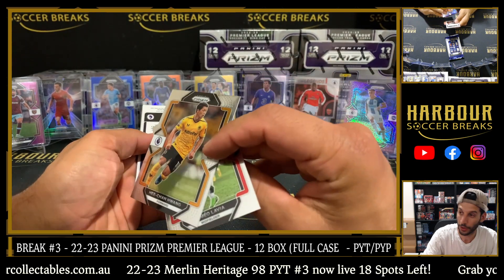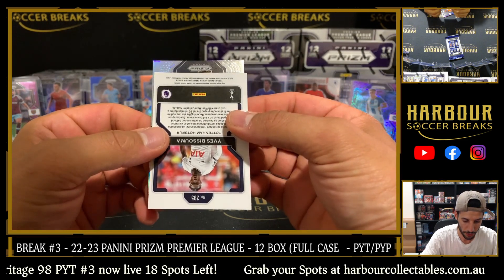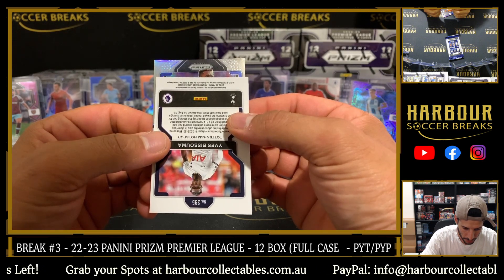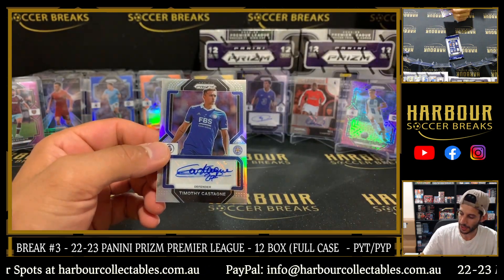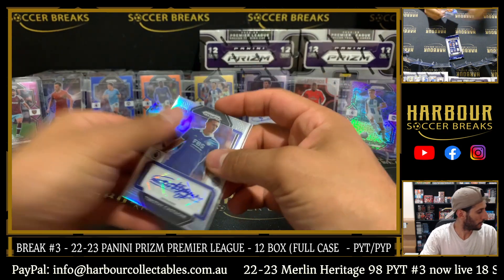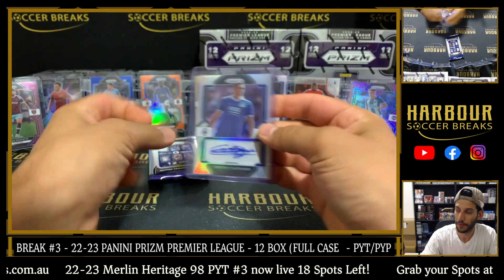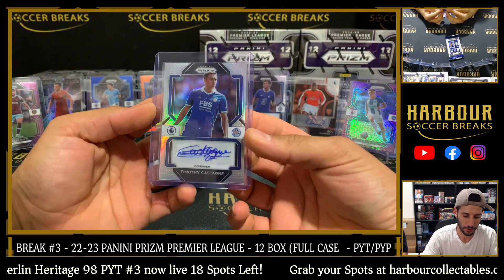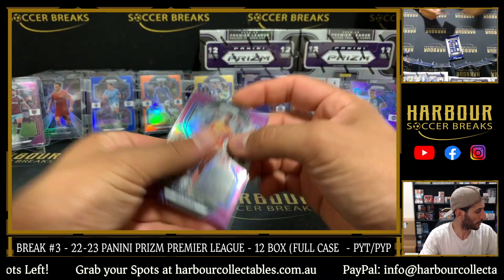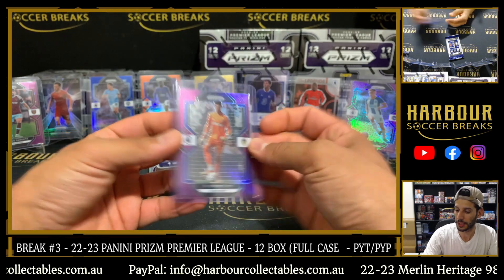We got another silver auto here. Good luck — another silver numbered auto. Who's this? It is Timothy Castagna for Leicester — let's go on to Michael. Timothy Castagna silver, 4 of 49. The Aubameyang was 99 and it was silver — it must be different printed.